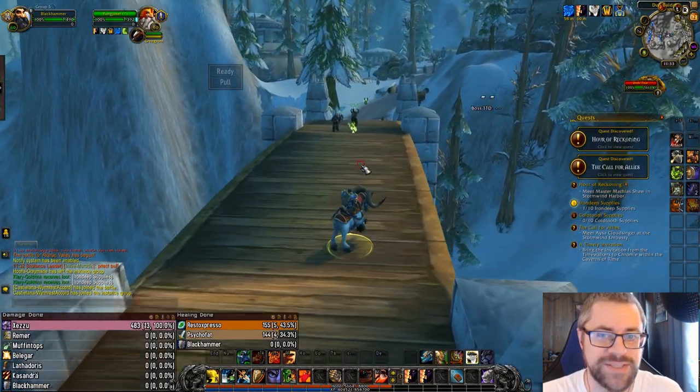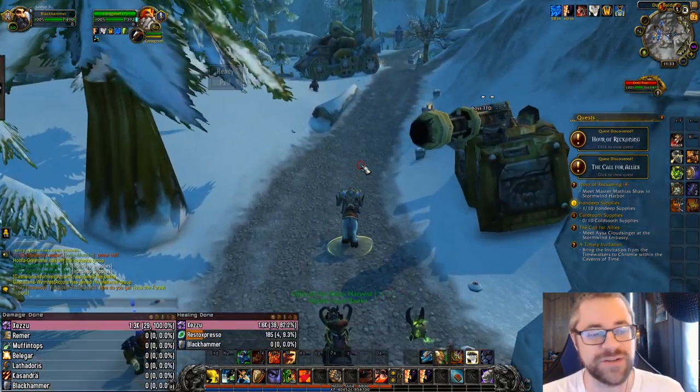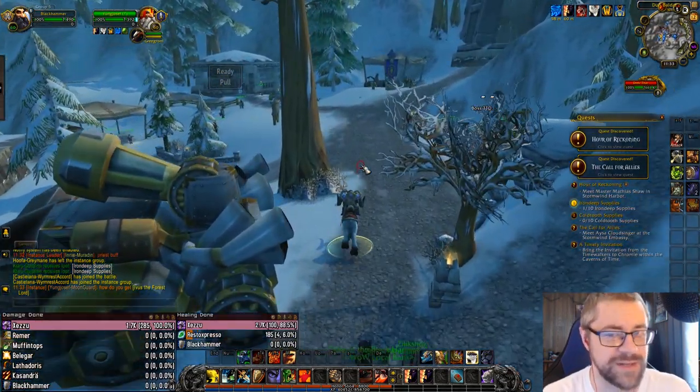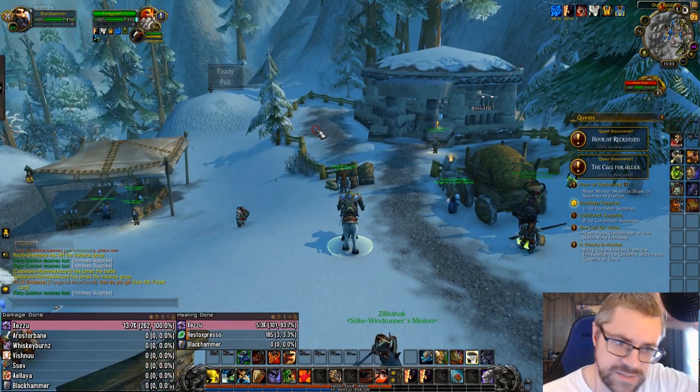We're going to talk about NPC placements, event and objective placements and how they work, the best way to operate within the battleground, and how to maximize your EXP per hour. We'll also cover the best way to get the mount now that they've made changes, and everything you need to know about operating within this AV experience. One of the first things you'll notice as you get into AV is that you'll be gaining about 3% of a level every two minutes — that's the general consensus.